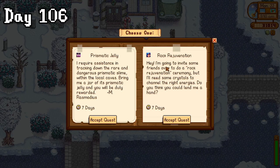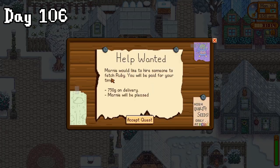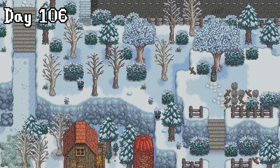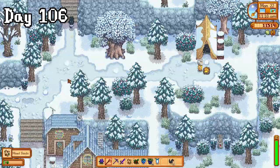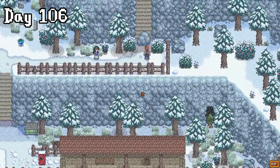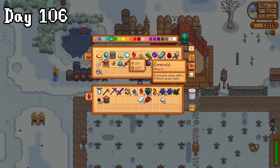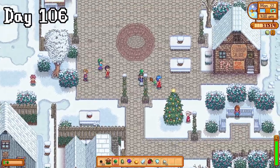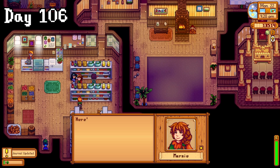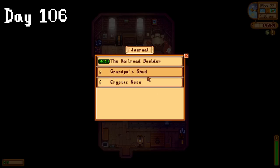The next day I went to pick a special request to do, so we went with the rock rejuvenation. Marnie was also asking for a ruby, so I guess I'll take care of that too. I then went to Robin's to ask her to upgrade my coop to the deluxe one, and when I went to forage by the train station, Clint asked me to gather materials for explosives, so our to-do list was growing again. Luckily I already had everything we needed for all three tasks, so I proceeded to chase Emily through town with the gems she wanted, then headed to find Marnie to give her a ruby. My final stop was Clint's with the stuff for his explosives, and I feel like we got a decent amount of gold for that.